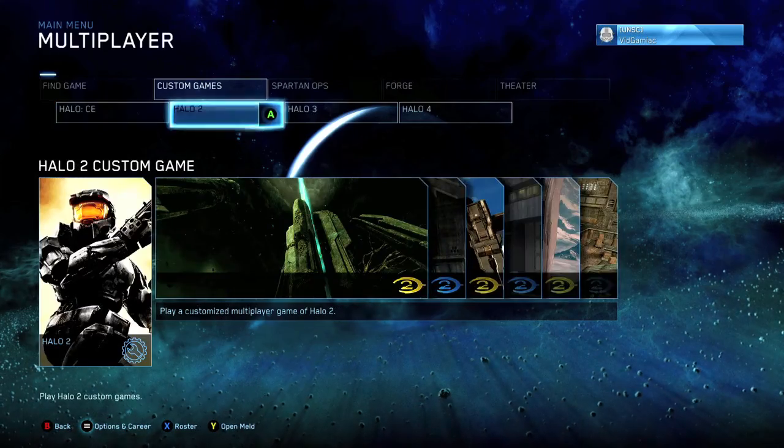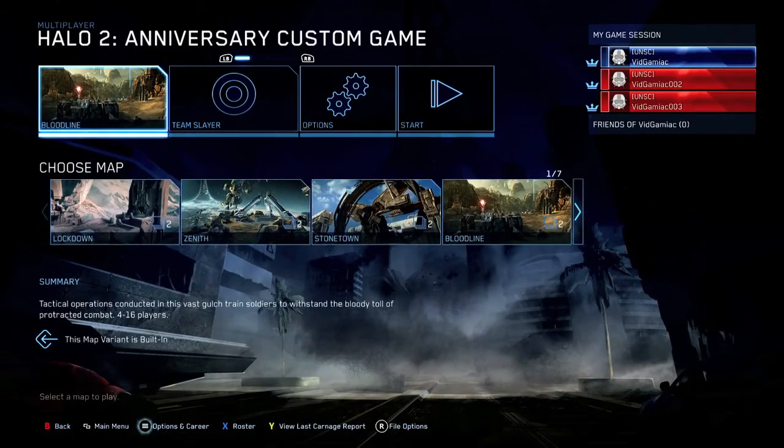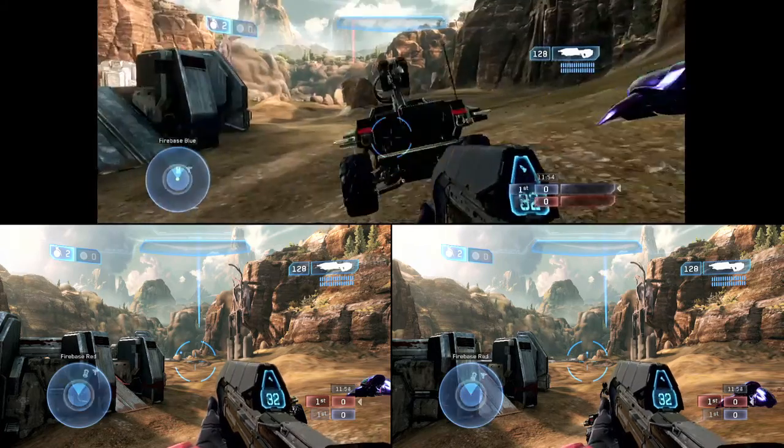What you want to do is go to multiplayer, go to custom games, go to Halo 2, and pick an anniversary map. The map I recommend picking is Bloodline, because it's a small map with easy-to-access vehicles.